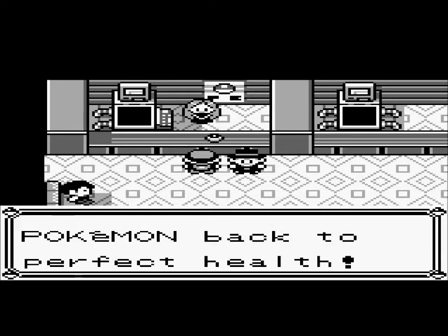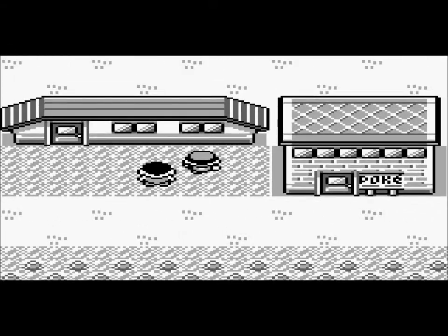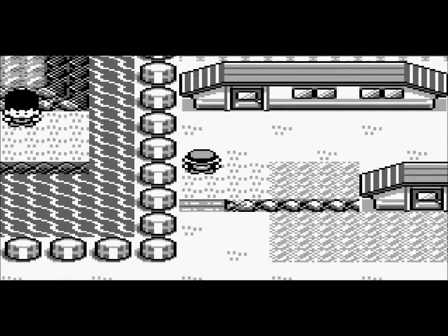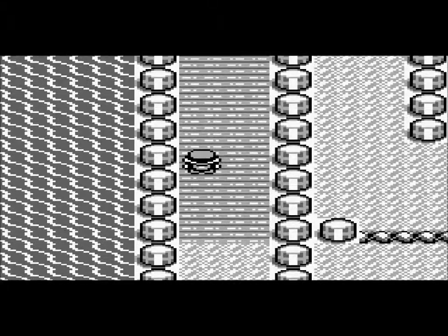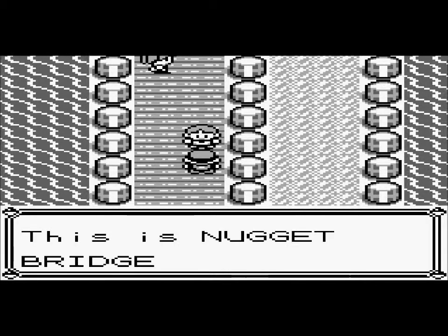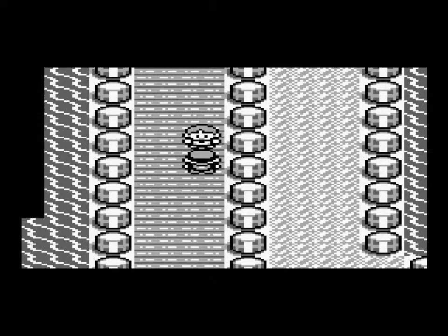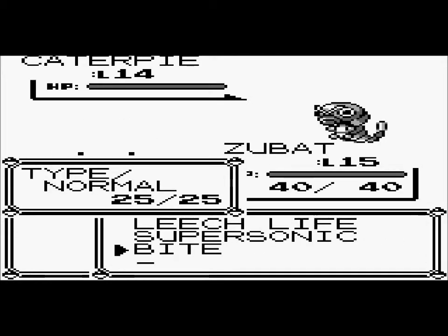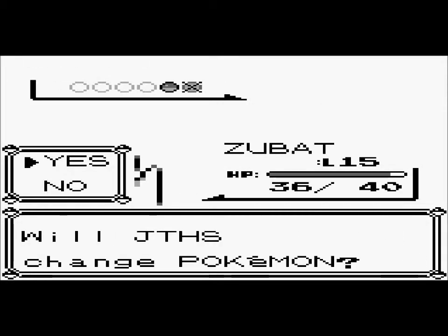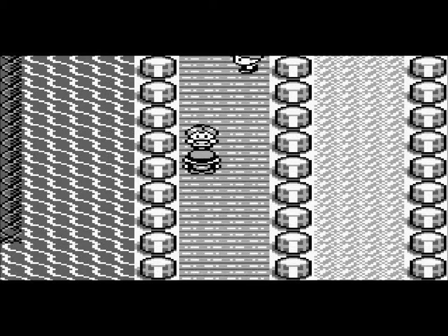So we beat him and now we're at the McNugget Bridge. The first trainer says beat five trainers and you win a fabulous prize — it's just a Nugget, but you can sell it. I'm gonna speed through this because I'm running out of time and it's already a long video, and I haven't even beaten any of the Nugget Bridge trainers yet.